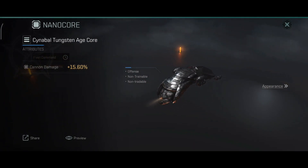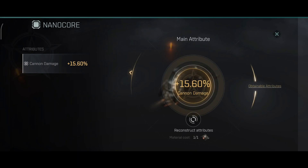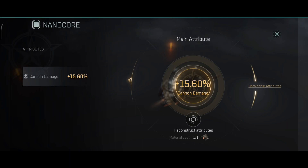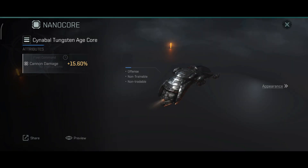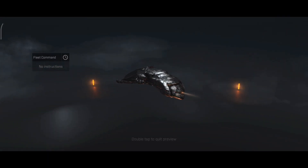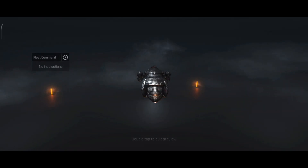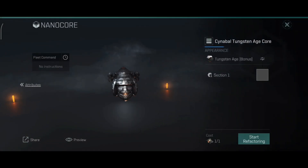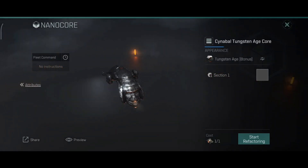Let's take a closer look at the nanocore. As you probably expected, I went for the cannon DPS — 15.60% more cannon damage, which is a pretty nice buff that you will definitely notice in combat. Now the blue nanocores cannot be upgraded, which I thought they could be, but sadly no. In the future when we get more advanced nanocores, I'll definitely replace this current one with whatever gets released.